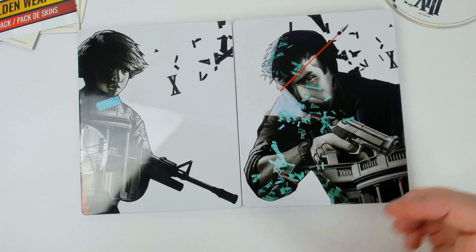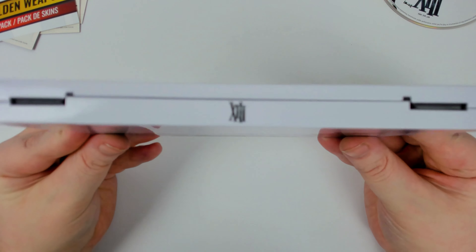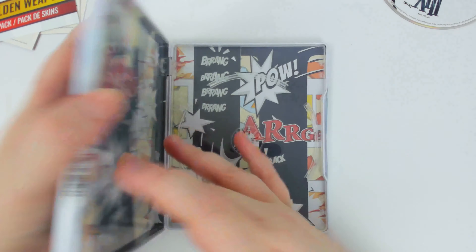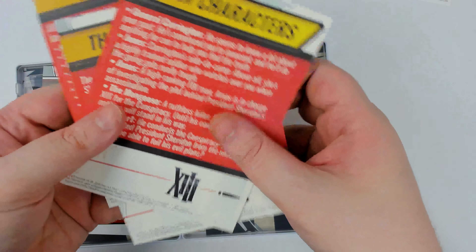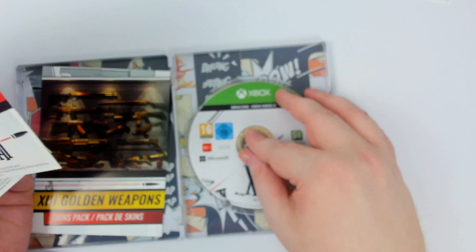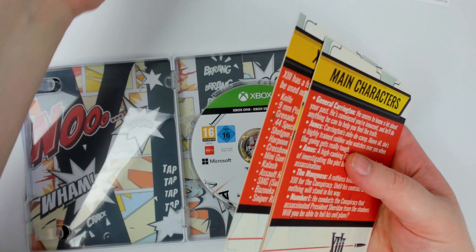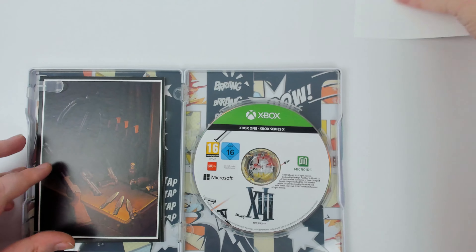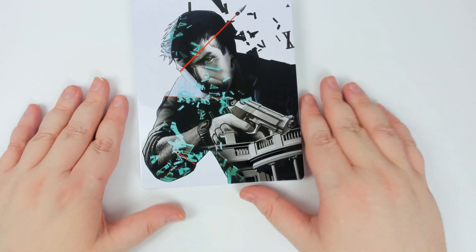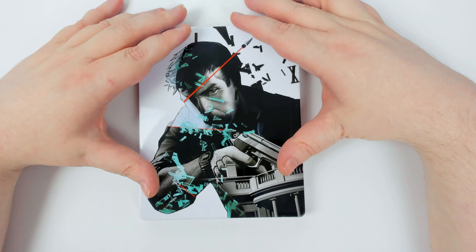So overall a pretty disappointing metal pack. If you're going to do a metal pack, at least do it well — this could easily have been a steelbook. Credit where credit's due for the title on the spine though, and the lithographs are actually pretty cool with the information on the back — actually pretty impressed with that. And then there's the gold skin code I'll read later. Yeah, that's it — that's the XIII limited edition.